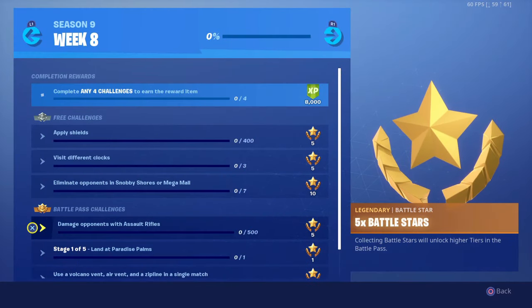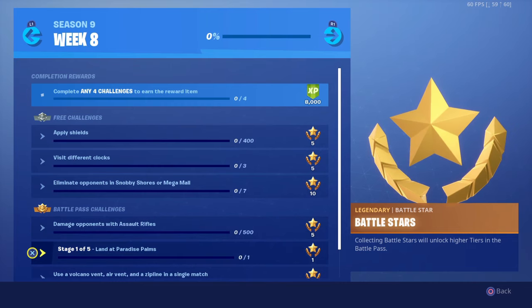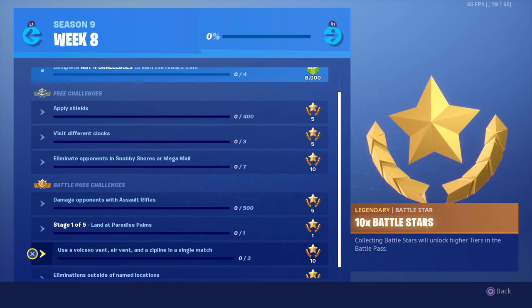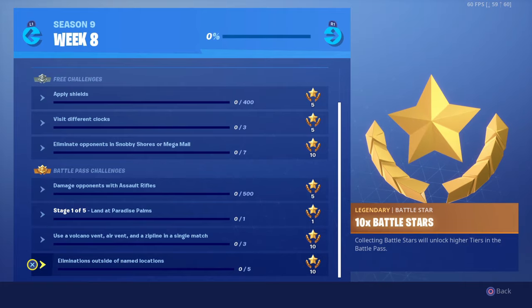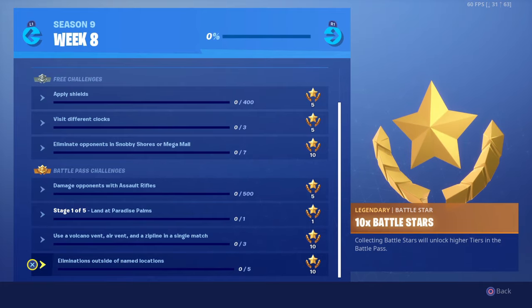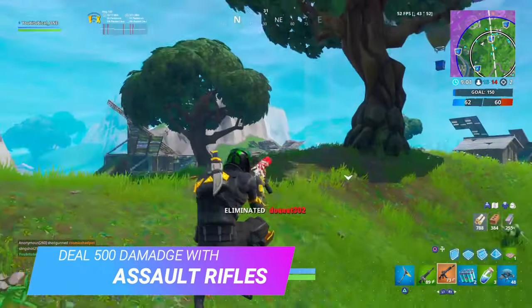Now onto our battle pass challenges, which are: deal damage with assault rifles, land at different named locations, use a volcano vent, an air vent, and a zip line in a single match, and eliminate opponents outside of named locations.